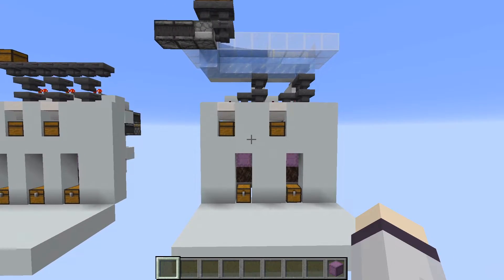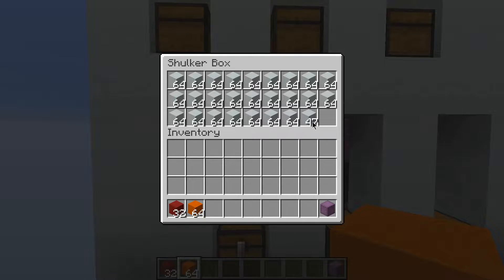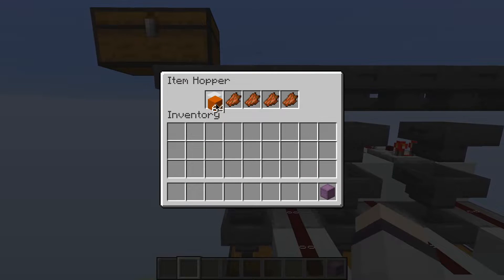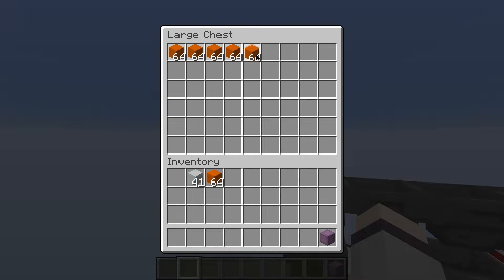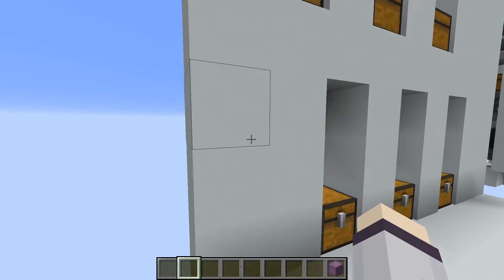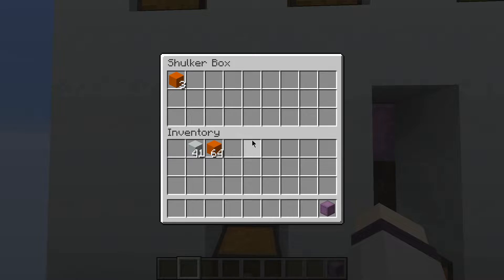Both shulker box loaders can handle mixed items. If I've got a shulker box that's almost full and add a partial stack, then switch to a third item type, the system doesn't care — it'll still crush the shulker box and dispense another one automatically once it reaches a certain fill point. Then it just puts the new items into the next shulker box.